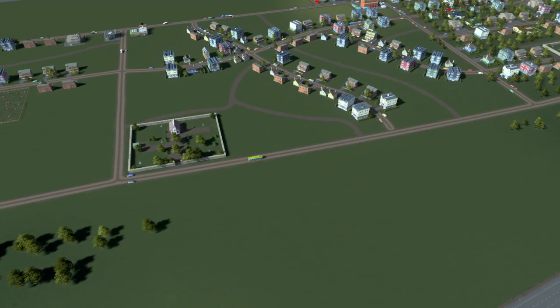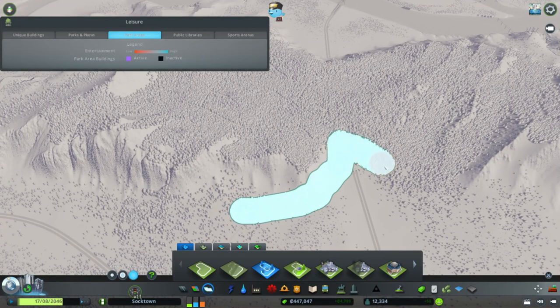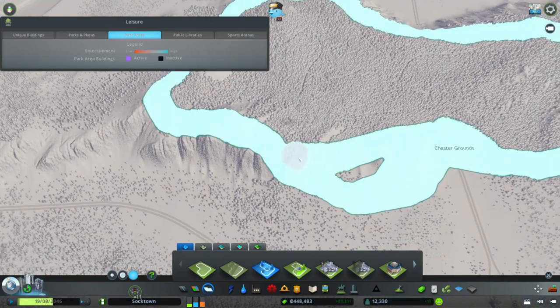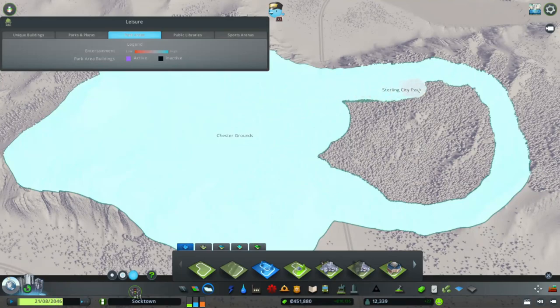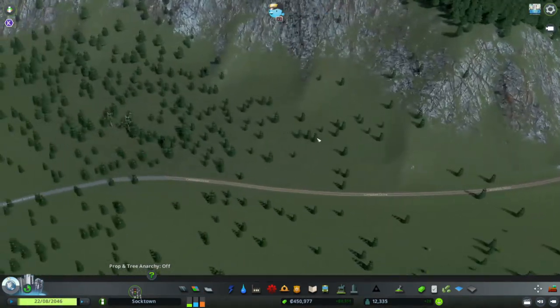I think it'll look cool no matter what, but I'm a little worried about getting traffic there. This is the area we decided to use — it's behind the city, so we might have a little bit of a problem getting people to the park. Eventually when we grow out in this area it shouldn't be an issue. But like every other park area, we have to zone it as a park district first.